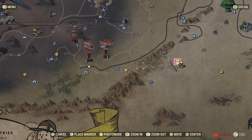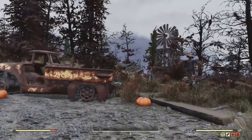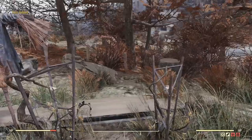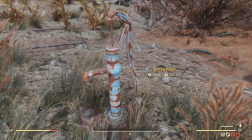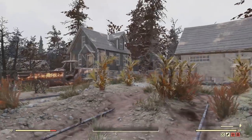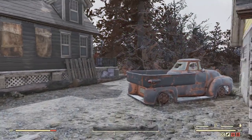Here we are just east of Garrahan Mining Headquarters at a small farm. I love existing gardens because they cannot be destroyed by other players or NPCs. There's a water pump here — I think those were the only two items, and as you can see, you're good to camp here.